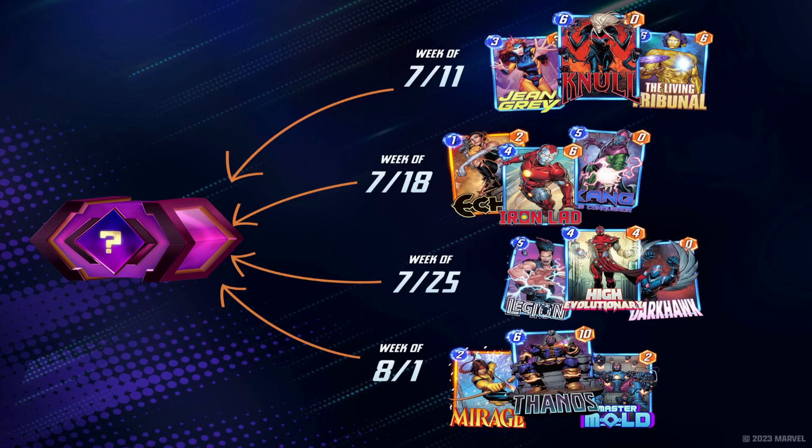In the week of 7-11, Jean Grey will be the new card, with Knull and the Living Tribunal as the featured cards in the box. Then, 7-18, Echo will be the new card, with Iron Lad and Kang the Conqueror as the featured cards in her box. Then, the week of 7-25 sees Legion as the new card and High Evolutionary and Darkhawk as the featured cards in his box. Finally, Mirage comes out the week of 8-1 and is the new card in her box, with Thanos and Master Mold as the featured cards.